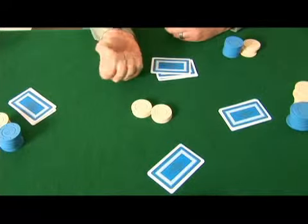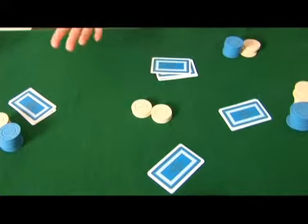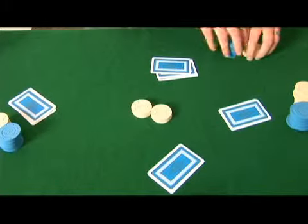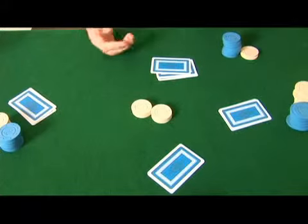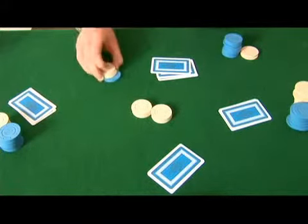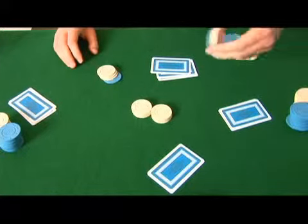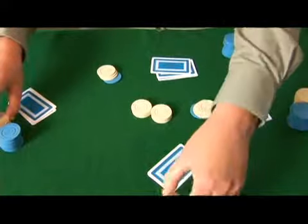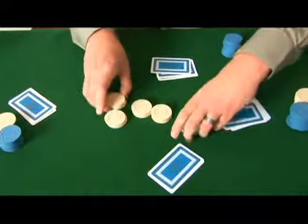So we all say one, two, three and reveal an empty palm, which means that with the punishment rule — the weenie rule — we all have to put out eight, because there's eight in the pot. So let's all put out three white chips and one blue chip.